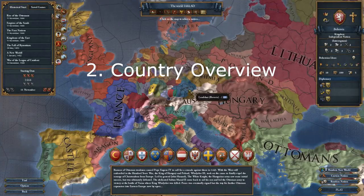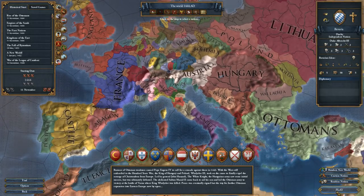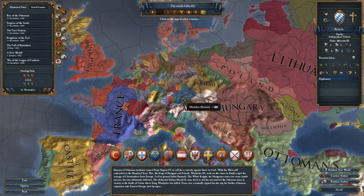If you select any country, you get this nation overview, and that tells you quite a bit about the nation you are about to play. If you were to press play right now, we would start playing with Bavaria. So let's take it from the top.